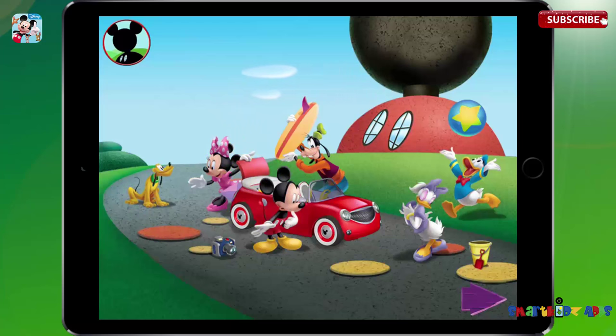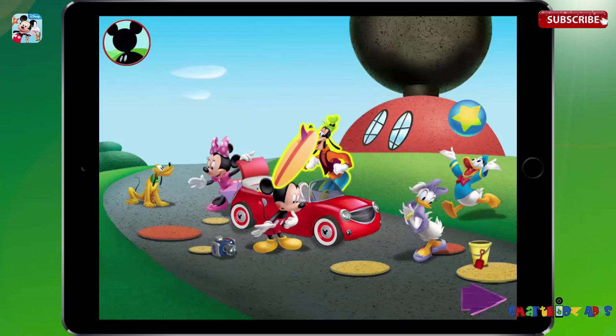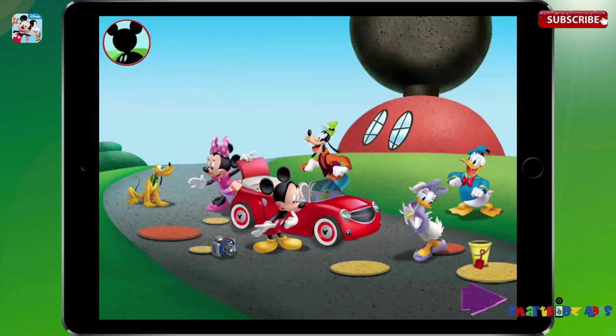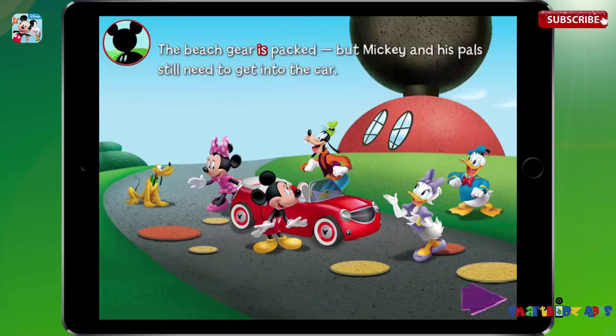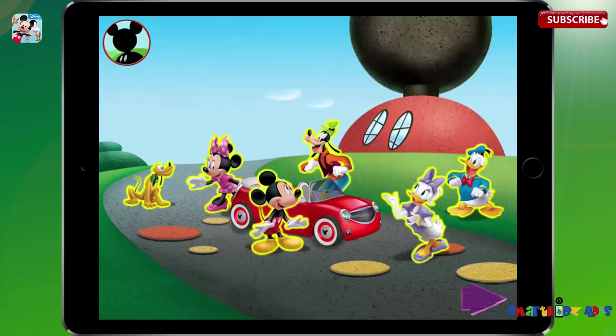Minnie and Pluto's kite. Goofy's surfboard. Donald's beach ball. Daisy's shovel and pail. Mickey's camera. The beach gear is packed, but Mickey and his pals still need to get into the car. Bring Mickey and his friends to the toon car.